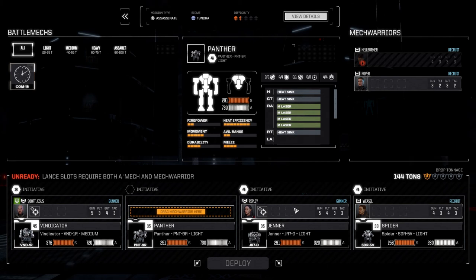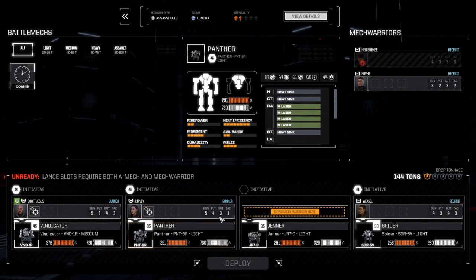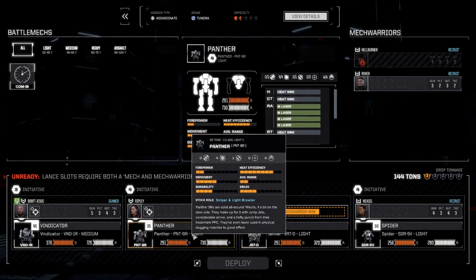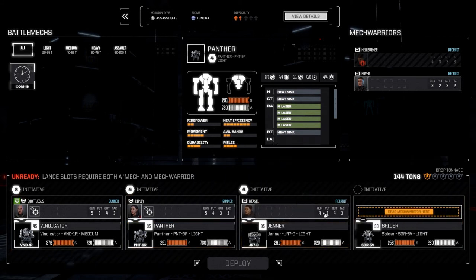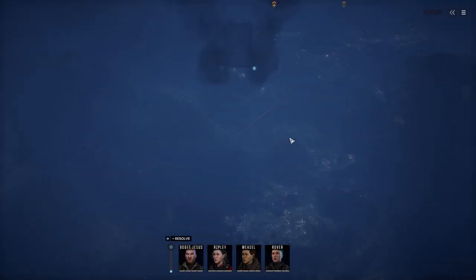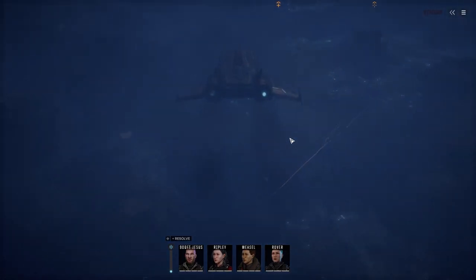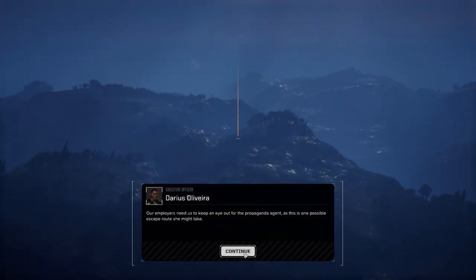Bringing the Panther back. Moving Ripley over to the Panther - I want her on a mech that's not going to be overheating all the time from firing four medium lasers continuously. Weasel is coming out of the Spider and going into the Jenner because she's got higher gunnery, and then we'll put Ripley in the Spider. Let's deploy and get this done.